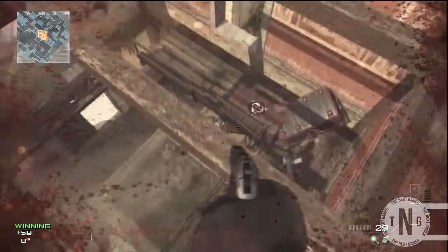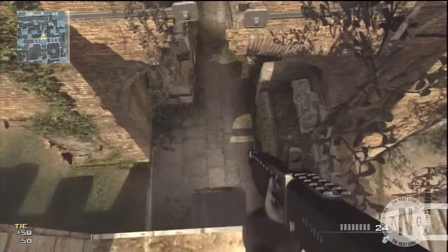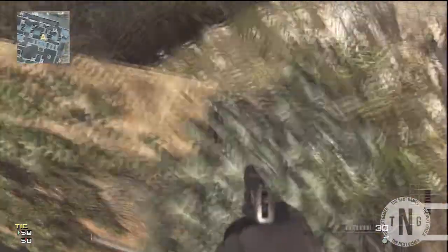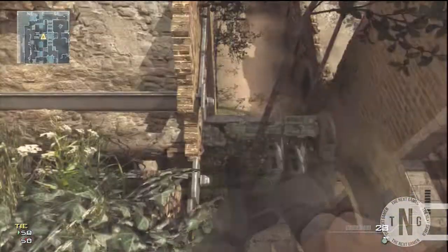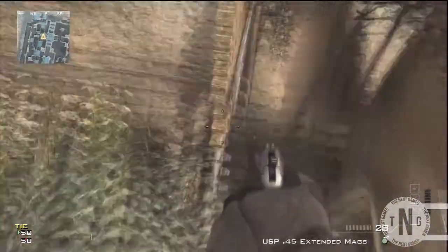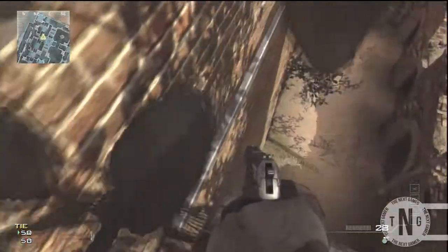And once you're up there you want to walk towards this window — it's like a little window at the side. From here you want to strave jump, and on top of this rock there's a barrier. So you can jump straight onto the barrier and once you've done that you just want to jump straight across to the metal pole on the other side of the rock.